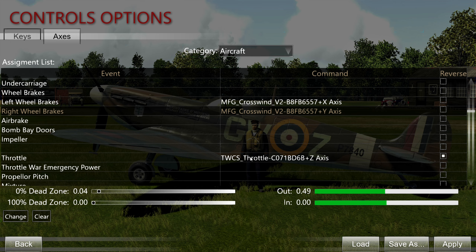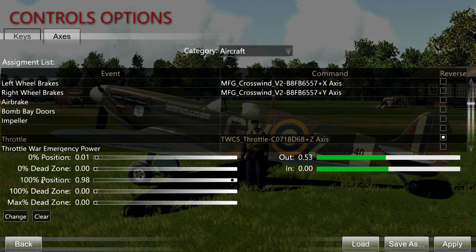Throttle — map this to whatever you have. I'm using a separate Thrustmaster TWCS which I've mapped here. The only things I would actually touch are the 0% position and the 100% position. The 100% position is important because on the RAF birds, when you select the boost cutout you actually have to push the throttle all the way forward to get to 110%, which is the full emergency power setting. With my TWCS, when I had this set to 0.99 it would sometimes stay at 109% — not 110%. I had to set it down to 0.98 so it always goes to 110%.